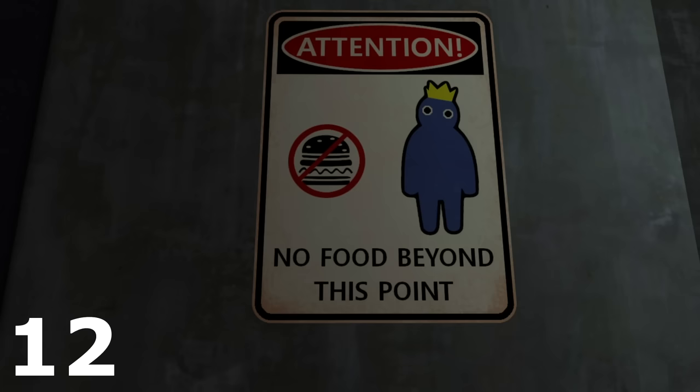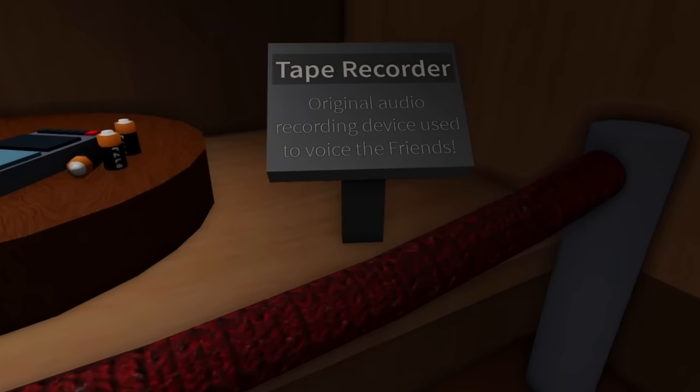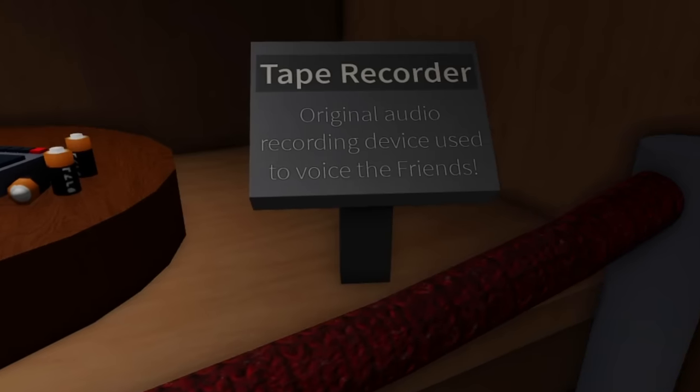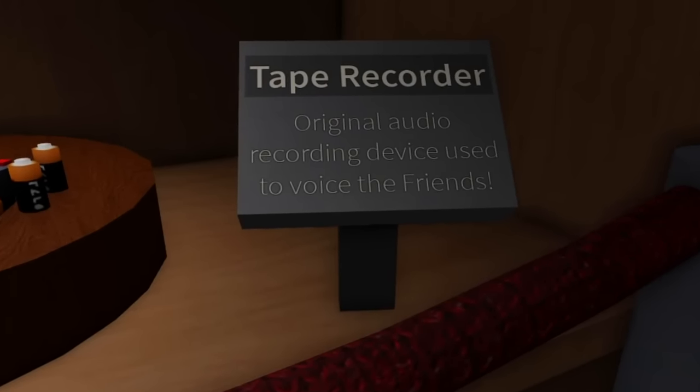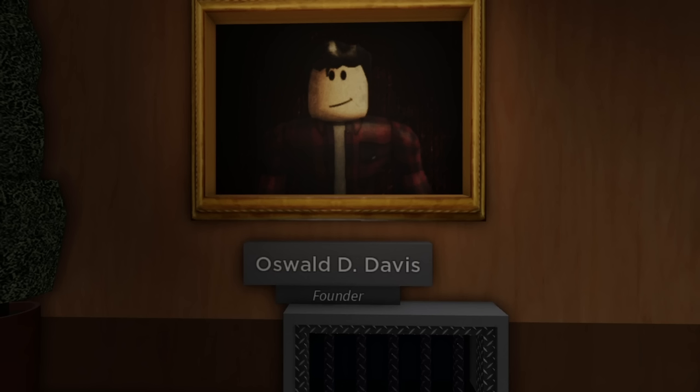Number 12 is the Rainbow Friends could have been people. So there was something that said the tape recorder — the original audio recording device used to voice the friends. If they're talking about someone voicing the Rainbow Friends, wouldn't that be actual people voicing these characters? So why are these characters no longer human? We'll get into more detail about that one, but very tricky and scary there.